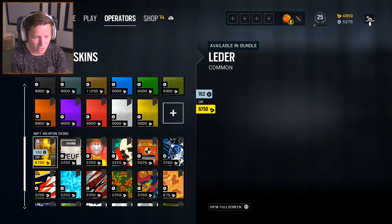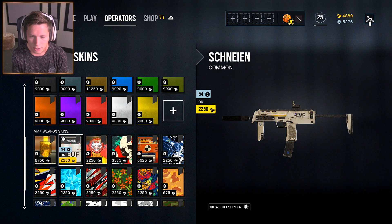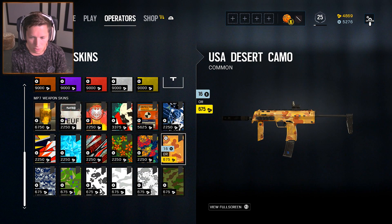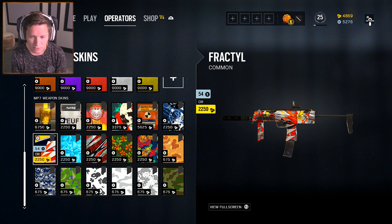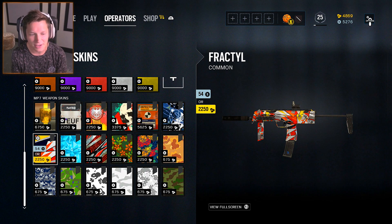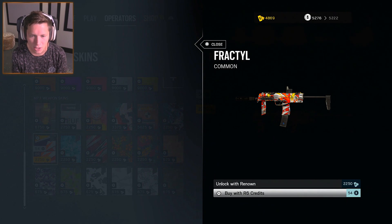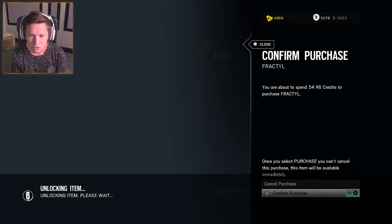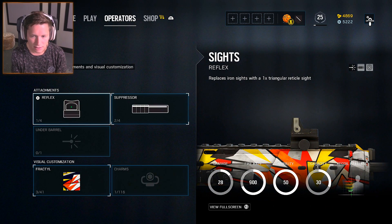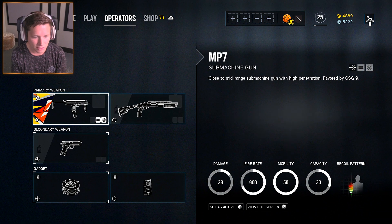For weapon skins, what do you guys think — should we put something cool on there? Oh man, we have a lot of good options. Holy cow. What is this one right here? That looks pretty sick. We have the ice — I've been using ice on Jaeger, I like that a lot — but I'm going to go with the fractal. That looks pretty good to me. So we're going to spend a few of the Rainbow Six currency on that.